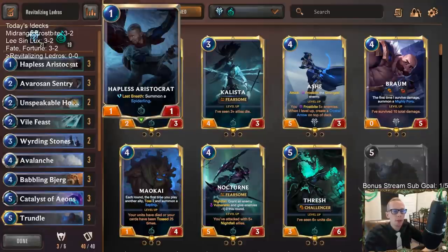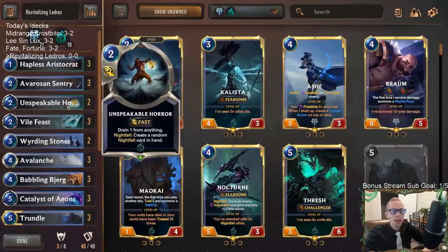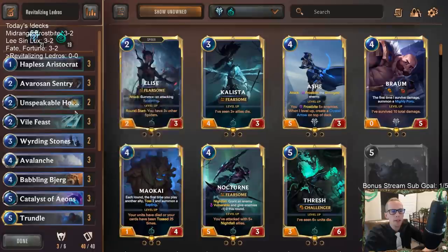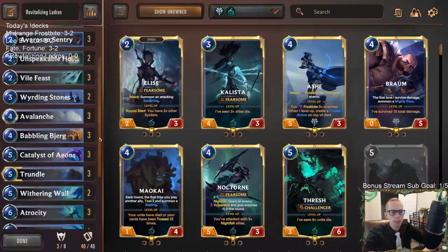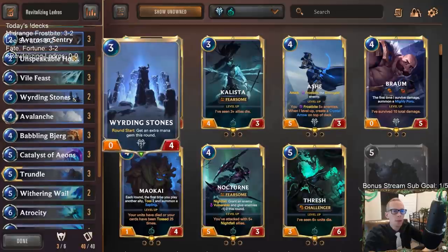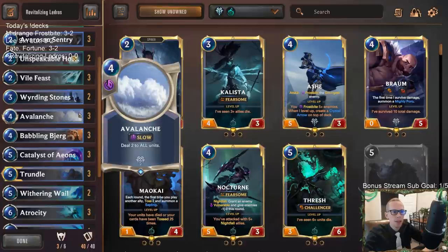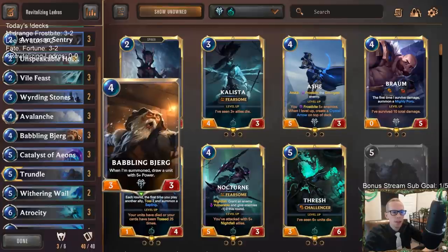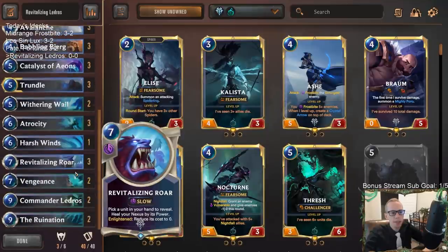We're going to have a couple of early blockers out there to slow our opponents down with Hapless Aristocrat, Avaros, and Sentry. Then we're going to have some diesel removal with Unspeakable Horror and Vile Feast - some good cheap removal. The mid game is where we're really going to be taking off. We've got some ramp cards, a couple Weirding Stones, Catalyst of Aeons, sweepers with Avalanche and Withering Whale. Babbling Bjerg is going to be an important card. Trundle is obviously just a really great champion and a great way to slow the game down.